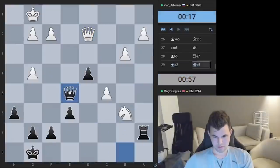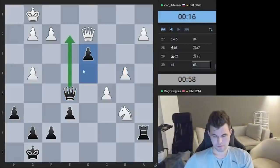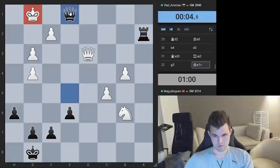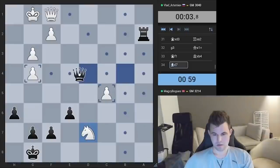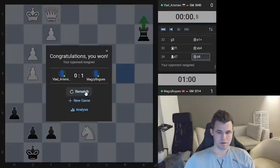Queen a5, b4, d3 — tending queen e2. And if he takes, I take on a2, hopefully invading. I can give a couple of checks but I don't think it matters. Now I check and I take on b4 — and I just win. Queen d4 threatening rook a1. Good stuff!